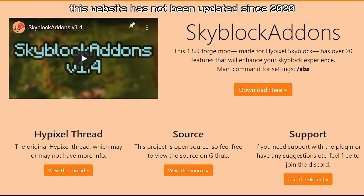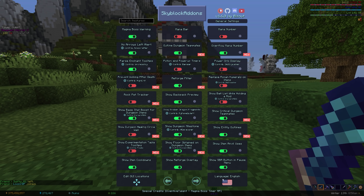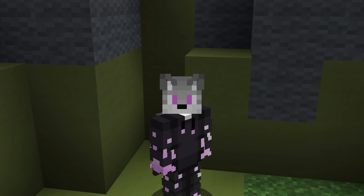Skyblock Addons is the oldest mod in Skyblock and has been around for pretty much forever. It's finally released its 1.6 update, which has a whole bunch of dungeon features and stuff from beta versions that you probably already had leaked to you by a friend before. This mod tries to do everything and has so many features, like health and mana bars, and several pages of features which you can look through yourself.